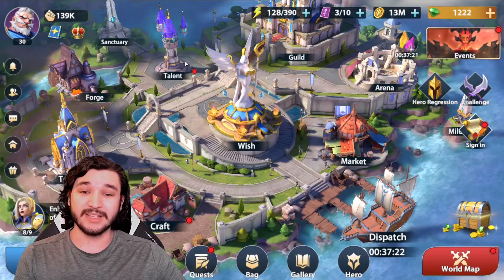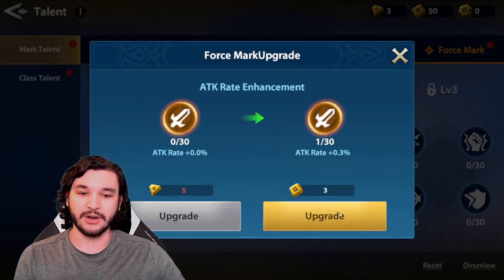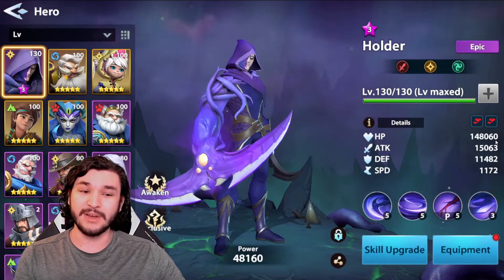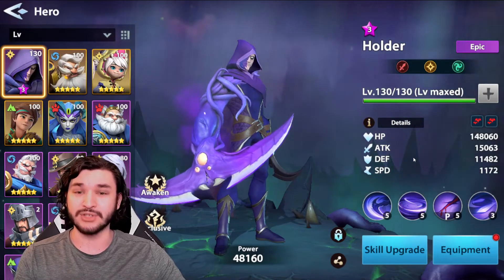If we go back into the talent tree and go to the force mark, you can see we've unlocked level 2. We're going to upgrade the attack rate with plus 0.3%. Going back over to Holder, you can see there's hopefully a sizable increase — but we didn't gain that much attack. It was only 0.3%, so we still have a lot of upgrades to make.